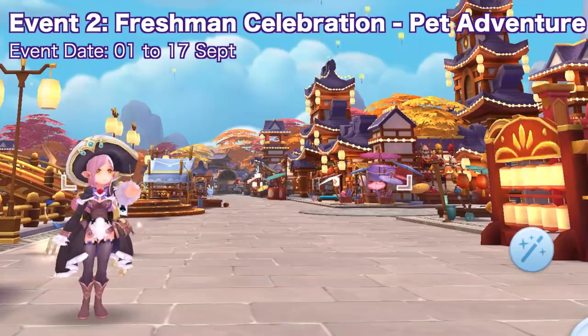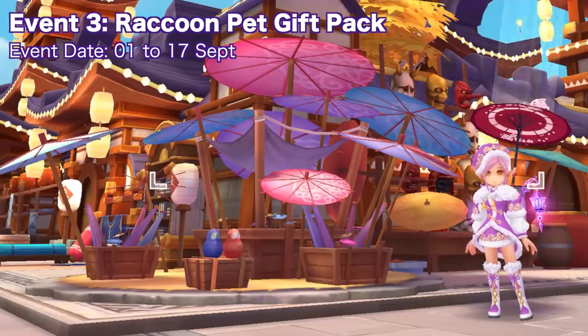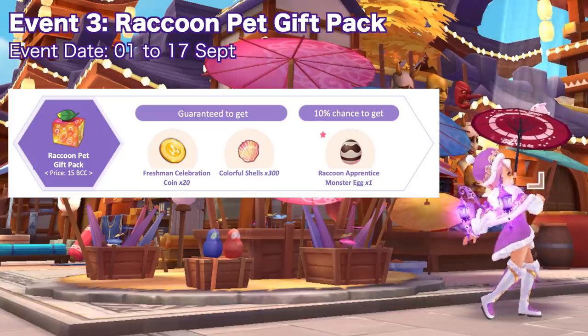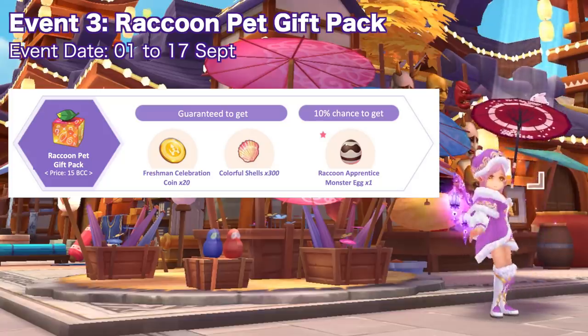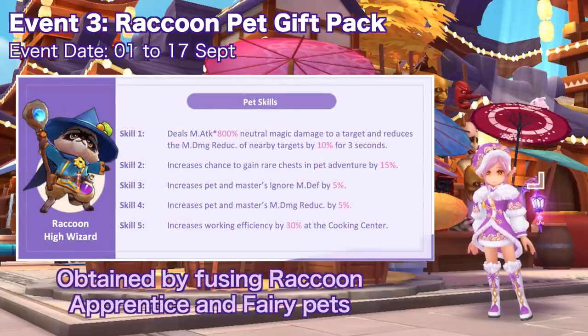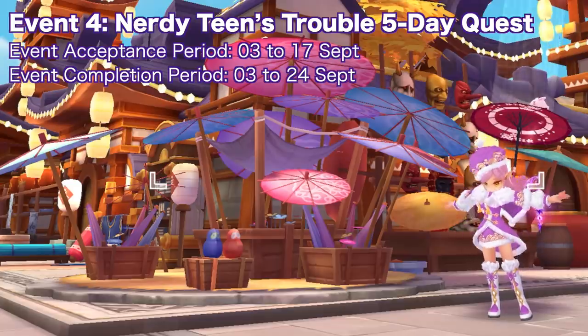There are still other events where you can gain freshman celebration coins. From September 1 to 17, you'll be able to purchase the raccoon pet gift pack from the BitCat coin mall for 15 BCC. This pack contains 20 freshman celebration coins, 300 colorful shells, and a 10% chance to get the raccoon apprentice monster egg. In addition, raccoon apprentice pet can be fused with fairy to obtain the raccoon high wizard pet.